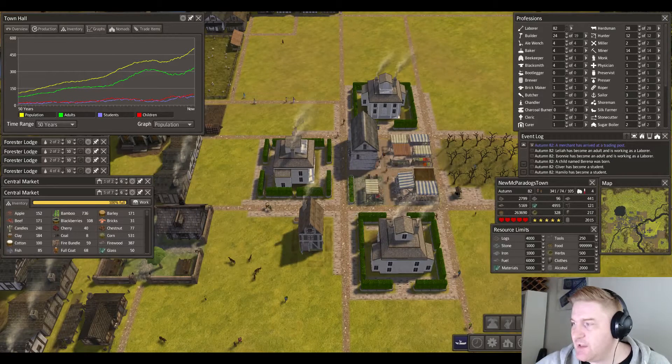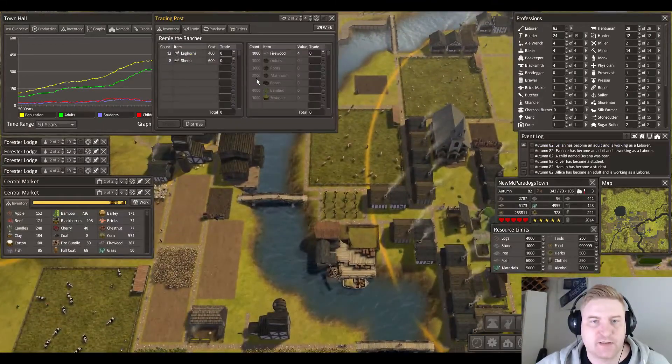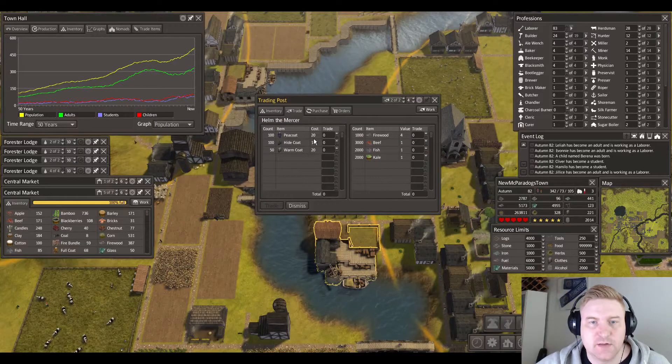Welcome back to Banished, I'm Paradox Gamer live on Twitch. I got some merchants — horns, sheep, and coats. I still have plenty of coats. We are holding out on tools.